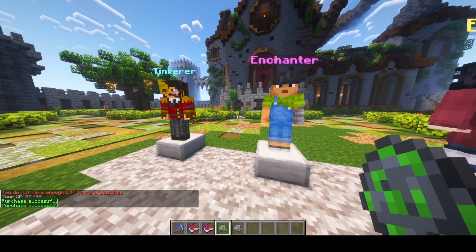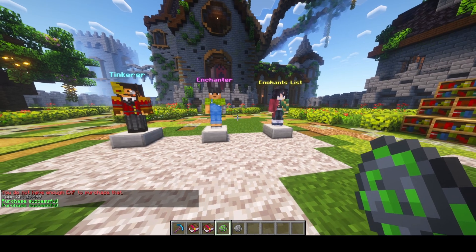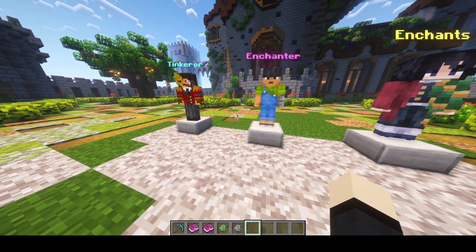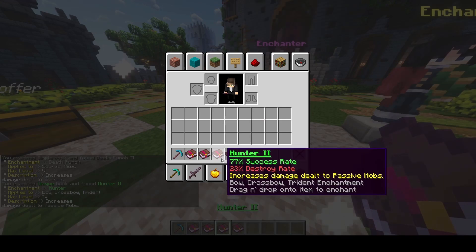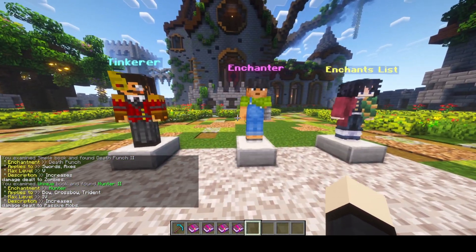Let's buy this one and open it. It's pretty addicting and fun. The point is to balance it out so you don't always get the exact enchantments you want. It adds a grinding perspective, like vanilla enchantments do, to make your best items. We got Death Punch and Hunter, and you can see right away in chat what they're about.